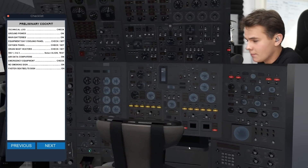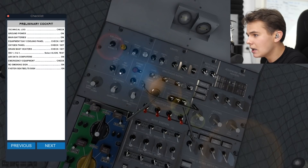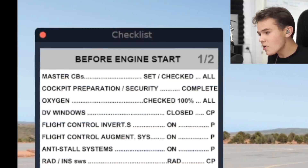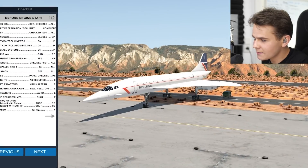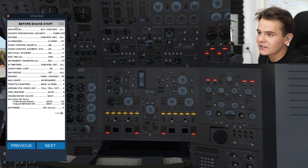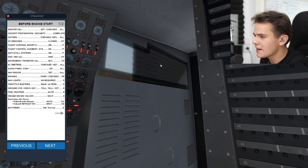Power — that's all good. Emergency equipment — let's presume that's all checked. And then it's time for the no-smoking sign and the seatbelt sign. Let's actually allow the passengers to smoke — this is going to be a hell of a ride. And we're already at our before engine start checklist. You really need a checklist to fly this plane properly, and a lot of patience, because most of these switches you have to find. Master CB — I'm guessing that's circuit breakers. We cannot switch any of those, so let's leave that alone. Cockpit preparation security: seatbelt — we have none. Oxygen — checked 100%. DV windows — let's check those and close them again to confirm they're closed.